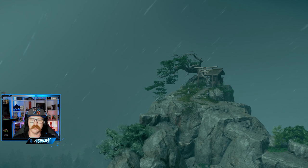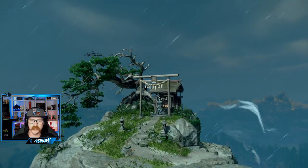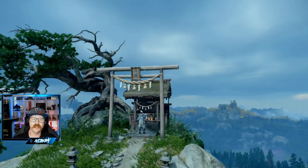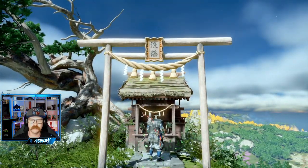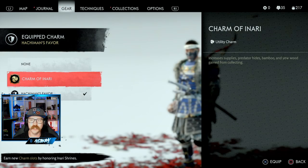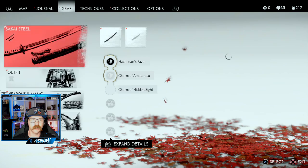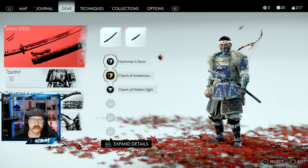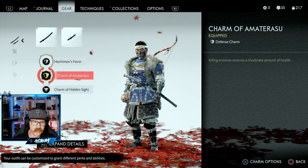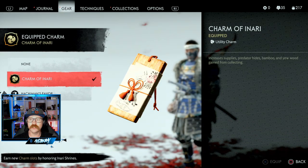You're going to get a pretty awesome charm for coming to this one. Let's take in the scenery. Inari — namaste. Look at that, even the rain clears up. The sun comes out — I love when you do these. It was kind of rainy and bad, but look at the sun come out now. It changes the weather when you do this. The Charm of Inari — the Charm of Inari of Agriculture. You can use it in your first two slots because it is a utility or defensive charm. If we go to our gear, you cannot use high-end charms in the first two spots — those have a little gold ring around them. Only minor charms go there. So we could swap this over to the Charm of Inari, which will increase our supplies, predator hides, bamboo, and yew wood from collecting.